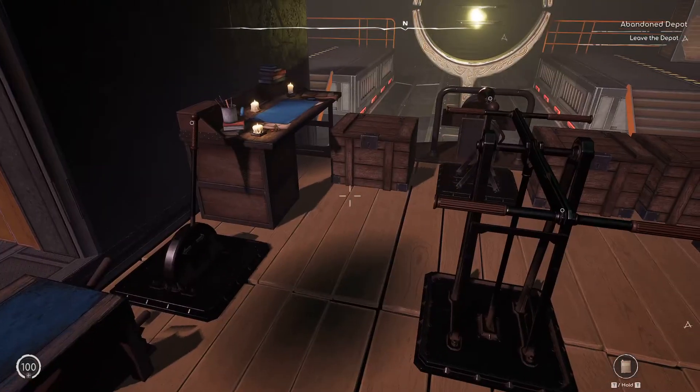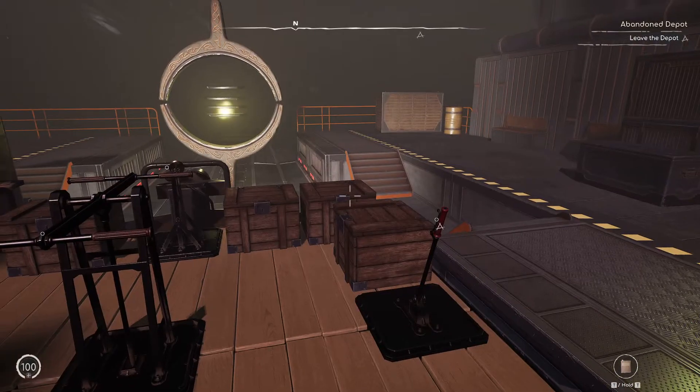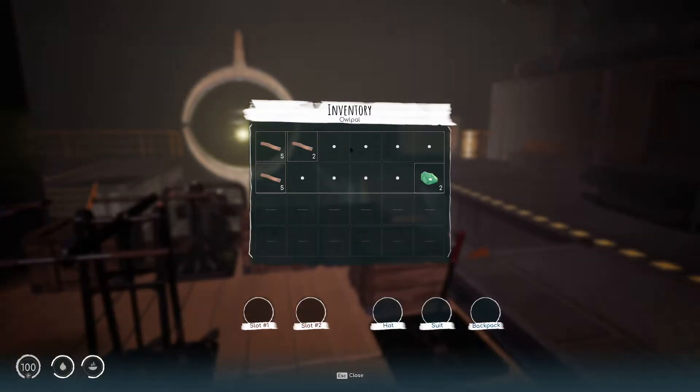And there's the fuel, which we've got. That's our inventory. So we've got this wood so far — this is what we've collected. We've got the wood and we've got a couple of bits of water now. Might as well drink that as well. That's it, we're full up now. We need food.